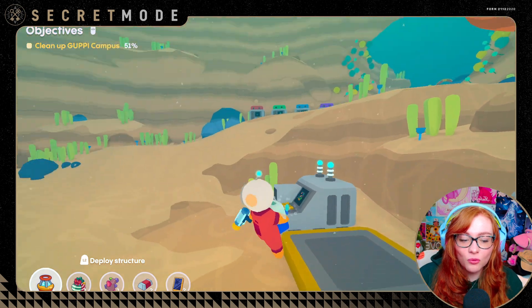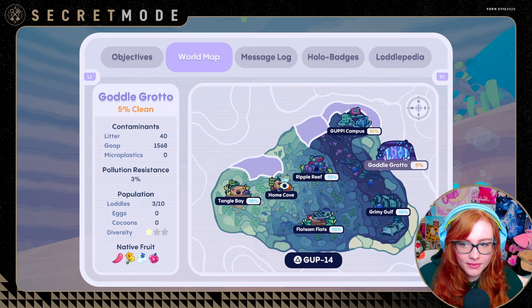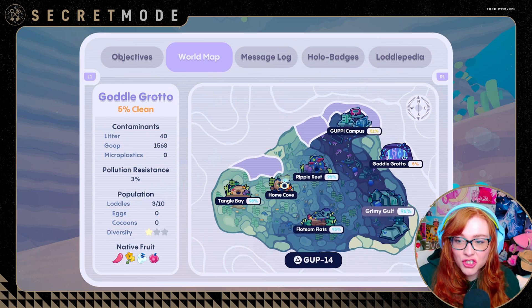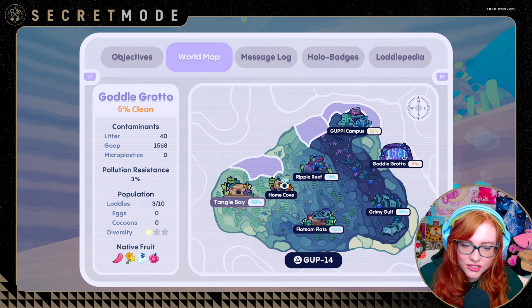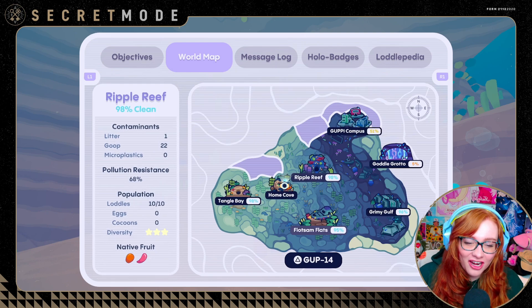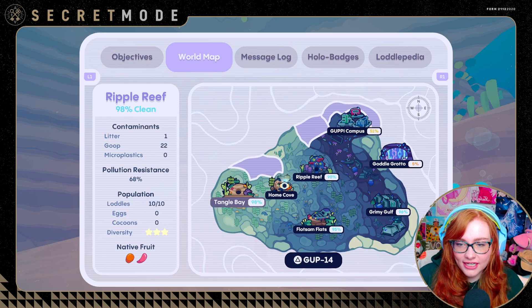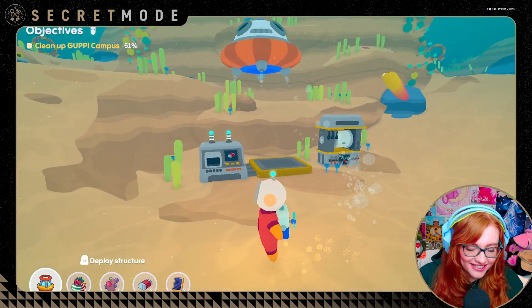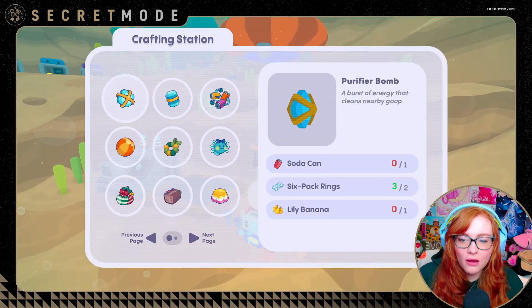You can now track global pollution in the world map tab. You can see how much litter there is, how much goop, and how many microplastics are in each biome, as well as the pollution resistance of each area. Some of these were at 100% clean and I've let them get a little goopy recently. There's one piece of litter here, seven there — we need to go back. I've got three-star diversity in Grimy Gulf, which is great!